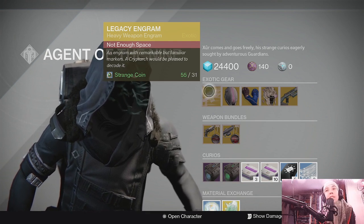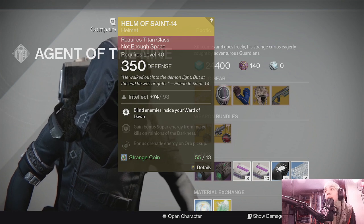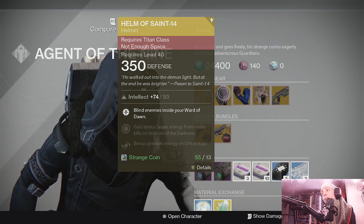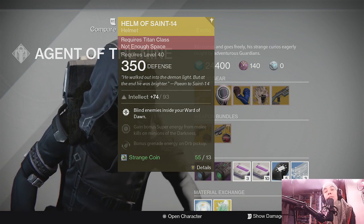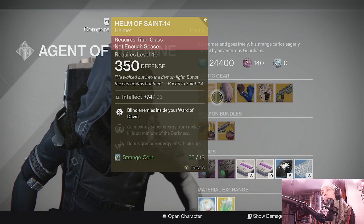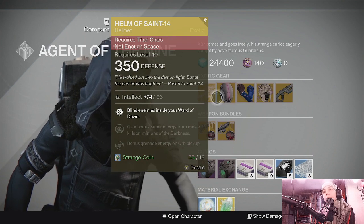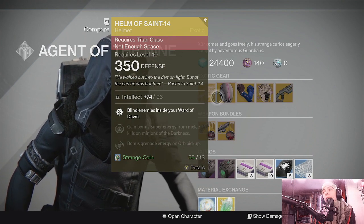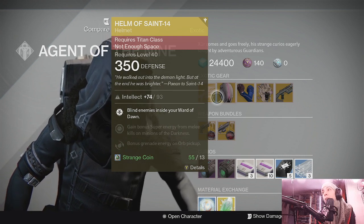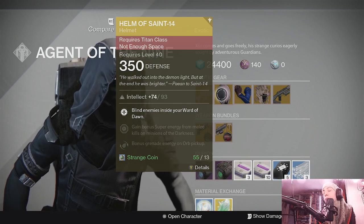Next, for the Titans you have the Helm of Saint-14, which blinds enemies inside your Ward of Dawn. As always, my usual guideline: if it isn't bulkier than the Corpus helmet from Warframe then it's okay. This looks like something a bug — just creepy. I don't know, it doesn't feel like it's worth it, but then I'm not really a Titan. Titans, let me know — am I being unfair to this? It's not bulkier than the Corpus helmet, so it's okay with me.